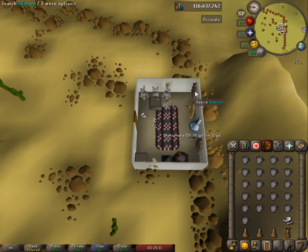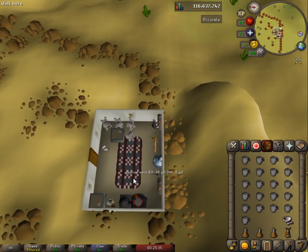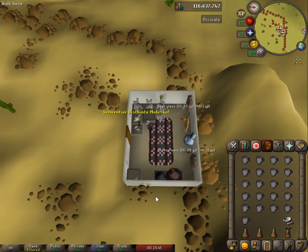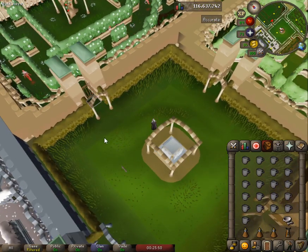If you need beer glasses, you can get them on the shelves here in the hut — just search the shelves and grab one. Or you can craft them yourself. If you're off the GE or you're an Iron Man, this is a decent way to do it. Right-click and teleport with the apprentice. We'll be going over the northern section, which is the summer section.